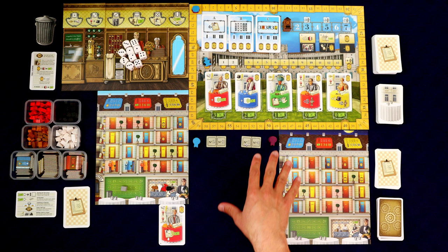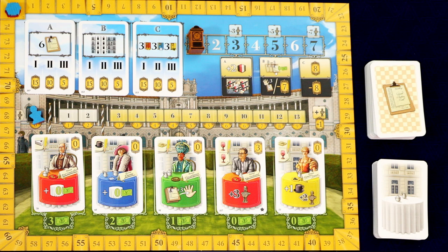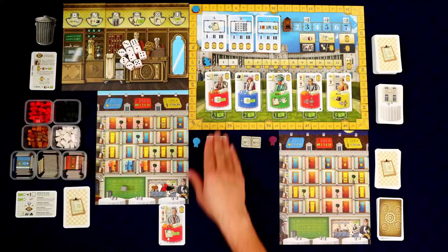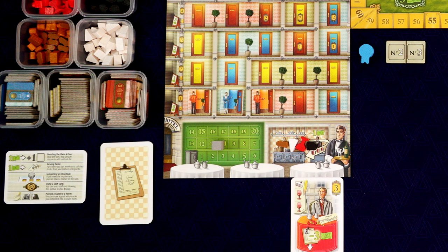When you're setting up for solo mode you pretty much just set up as if you're playing a two-player game, and I've done all of that already. We got our 10 dice, a random A, B, and C objective card, random A, B, and C emperor tile. We shuffled up the staff cards, shuffled up the guest cards and dealt out five. I then selected one to add to my diner and refilled the market. I start with 10 Krona and one of each food and drink: strudel, cake, wine, and coffee.